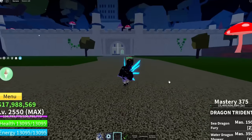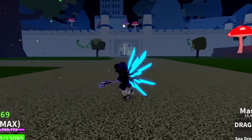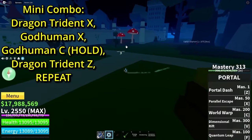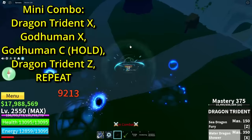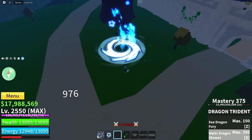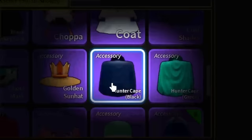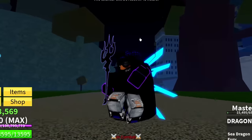I'm going to show you a mini combo with this build — not a full one-shot combo, but how to use it effectively. You want to use portal for movement and spam it, then do dragon trident Z — that's all you want to spam the whole game and you'll get so much damage off. Look at this: it literally comes off cooldown in like one second. You can also equip the hunter cape for 10% more sword and melee damage.